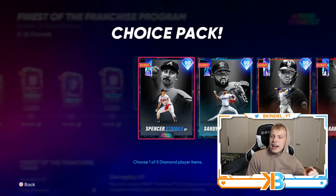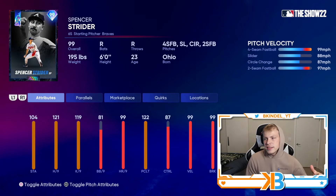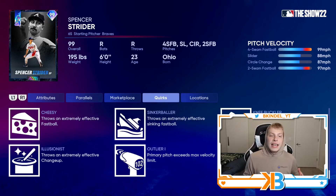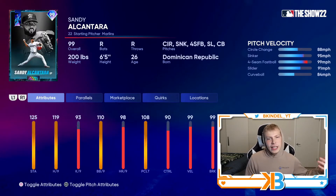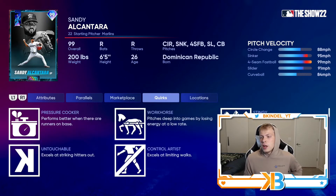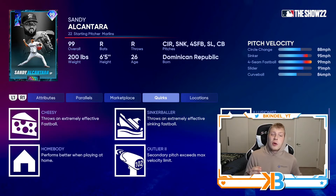Now we move on to the NL. We got the NL East. We got Spencer Strider — mustache and all — four-seam fastball, slider, circle change, two-seamer, 121 hits per nine, 119 strikeouts per nine, and of course he does have outlier on the fastball. Sandy Alcantara is probably gonna win the Cy Young: 119 hits per nine, 125 stamina. Dude led the league in complete games — primary circle change, sinker, fastball, slider, curveball, and he does have outlier on the sinker.